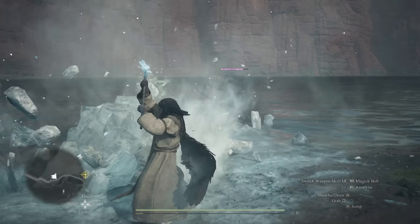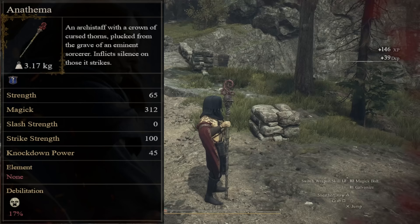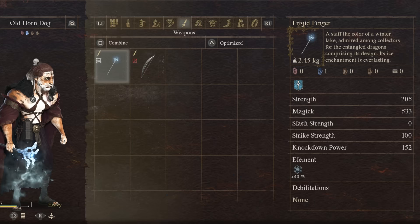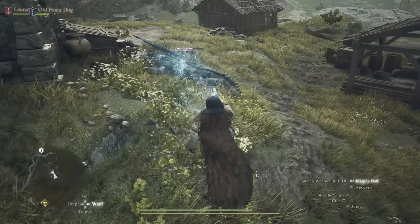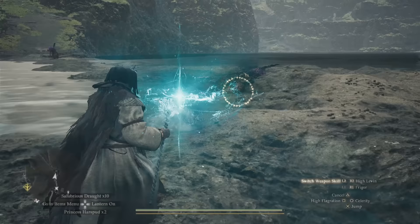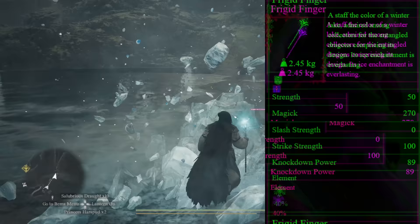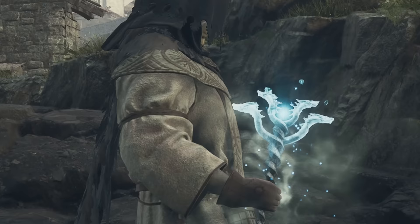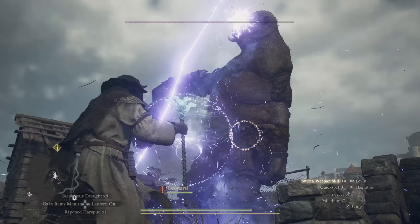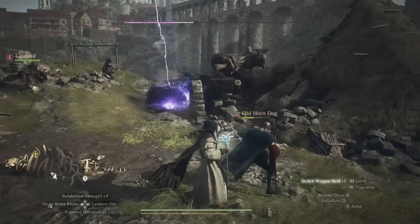Next up, we have two staves found in the same area: the Frigid Finger Staff and the Anathema Arch Staff. The Frigid Finger has frosty elements, very similar to the frost bow. Using this staff makes your regular magic attacks deal frost buildup, and drastically increases the frosty power of ice spells — an extra 50% frost on top of what ice spells already inflict. Straight up frost-tastic. Even its appearance has a cool ice dragon feel. This staff is perfect for a unique mage build proficient in proccing frost.